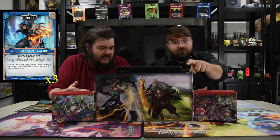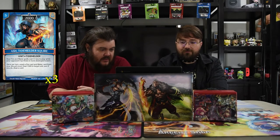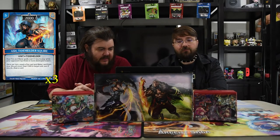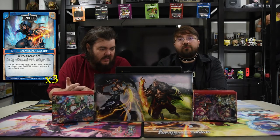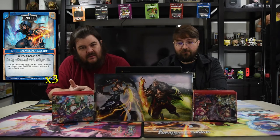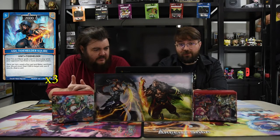Ash the Tide Melder Squire is one of the new promos — three cost for 2000. Whenever your fire and water spells cost one less to play while your opponent has three or more destroyed towers. And once per turn, expel a fire card and a water card from your discard zone to deal 1500 to target unit and draw a card. 1500 can kill most things easily, and since it's once per turn you can do it on your turn and their turn.